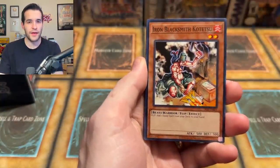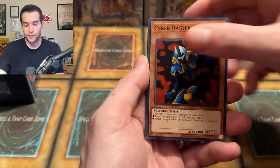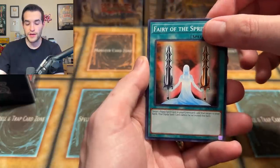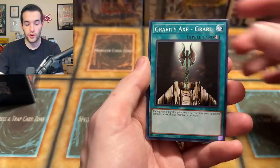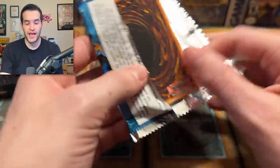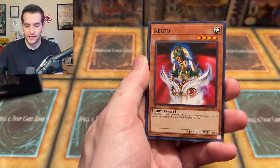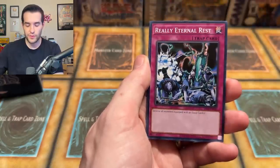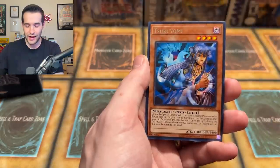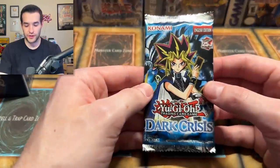Three packs left. Dark Crisis, 200k Special Legacy Week — pretty amazing. Acrobat Monkey, Rod of Silence, Chaos, Kelda, Token Thanksgiving — and a second Tsukuyomi! That's awesome — a second copy. And Nintendogs again. So we've pulled three awesome rares so far — that's pretty good. Two more packs.